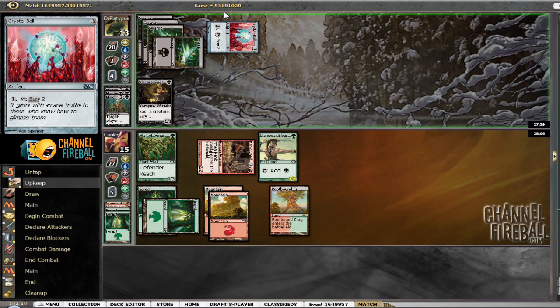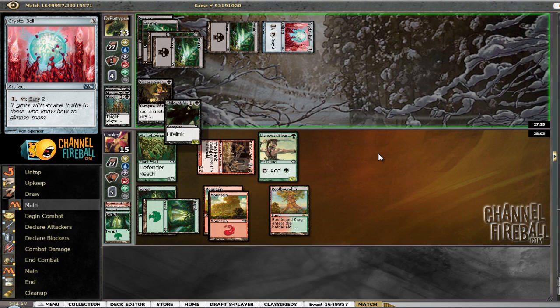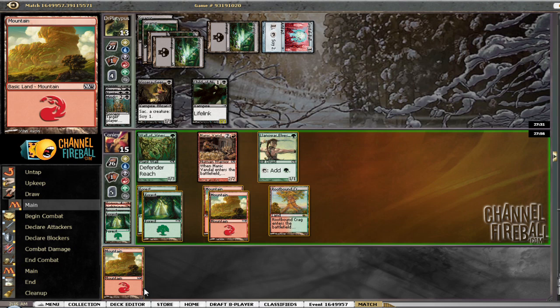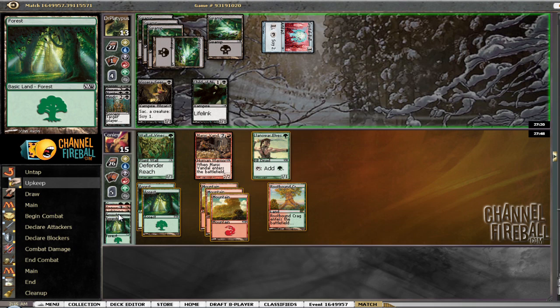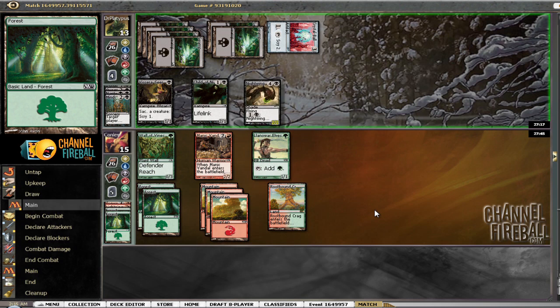He's at 13, still choked on mana — this card's obviously going to pull him out. He went top-top there, so probably a land, Gravedigger, or something like Child of Night. I'm not going to go on the offensive here; I see no reason to. I'll just play my land in case I draw a Gruul's Revenge or something and pass. He's probably going to start pulling away here unless we get some nice runners. We've drawn nine lands already, so we have half our lands gone.